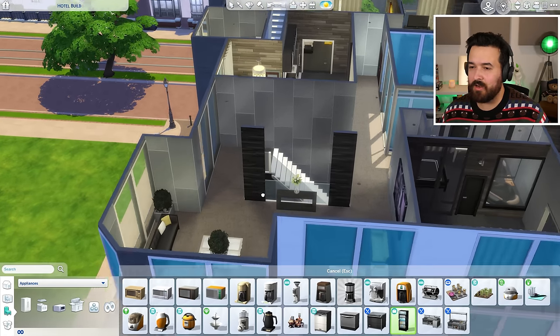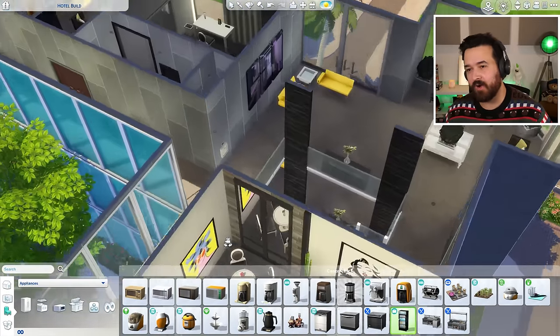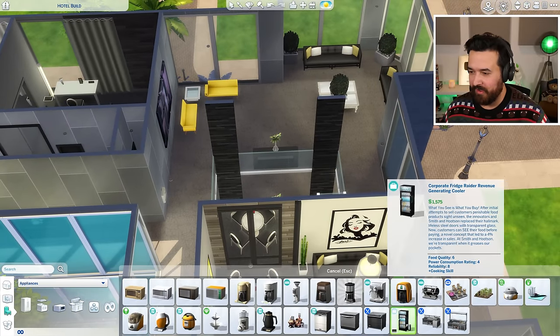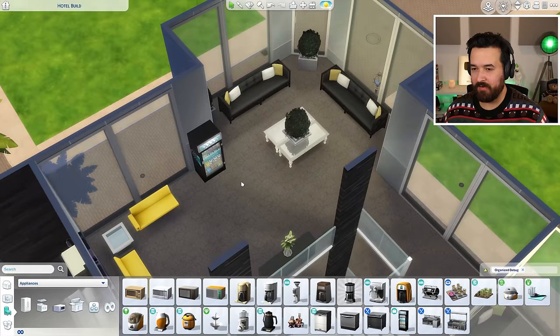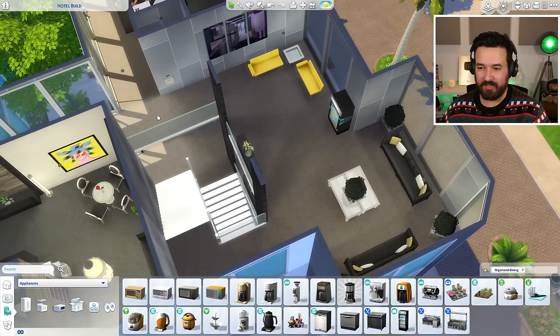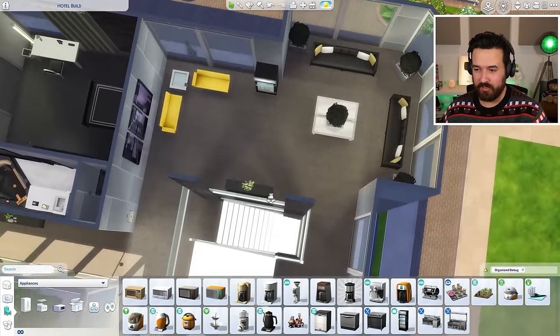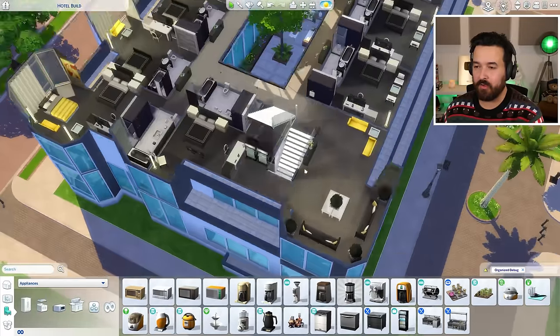In newer packs there are actual vending machines, but with the combination of packs I'm using there aren't any, so I've been using Get to Work ones. I could put them out — it's a little tacky but there's not really anywhere else to put them unless I change some walls. Okay, I'm happy with that.